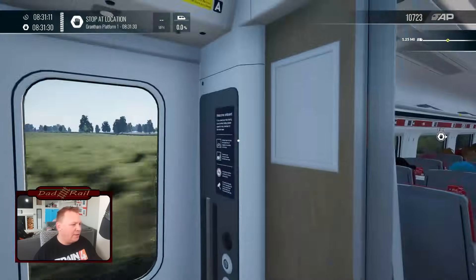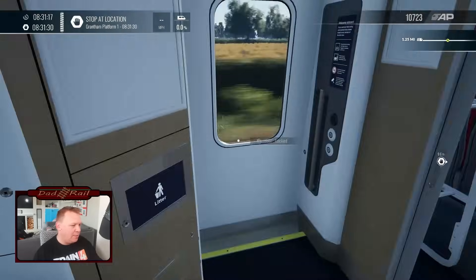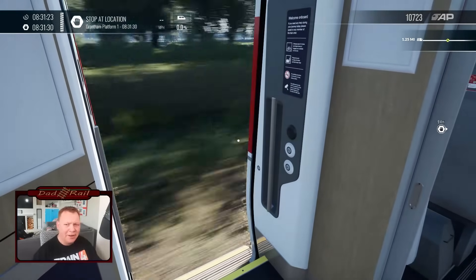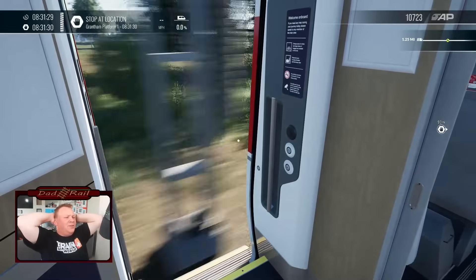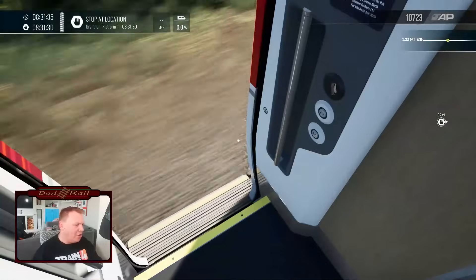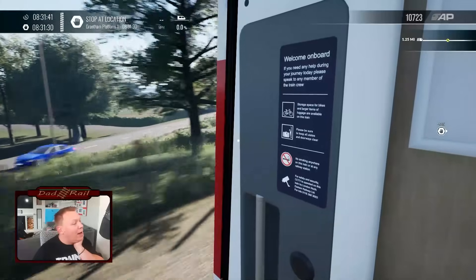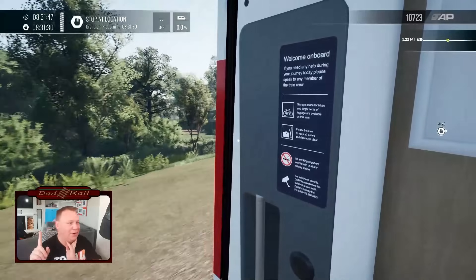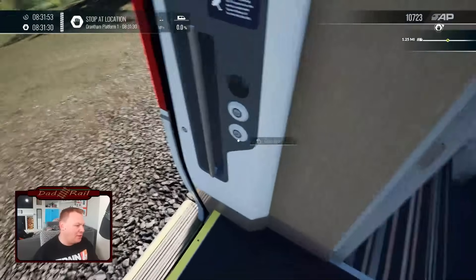Through into standard class. The modelling on the inside of the train looks quite nice. There are a lot of passengers on here — I'm a fan of that. I did see something flash across there, so maybe we do have working PIS internally. Here is the big test — is it going to let me open the doors while we're going along? No! It has put the emergency brakes on, which is good. But it's not supposed to let me open the doors as we're driving along — that should not be a thing.